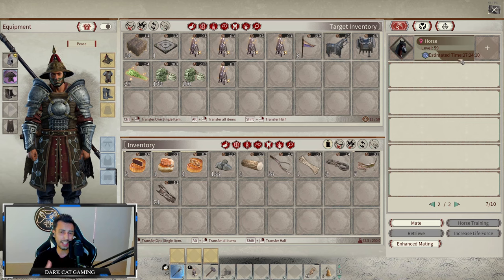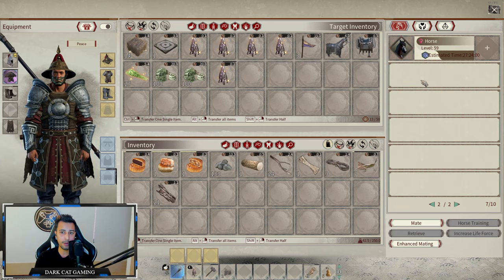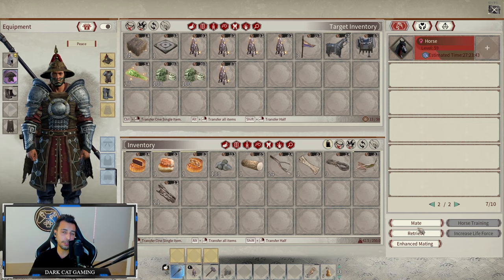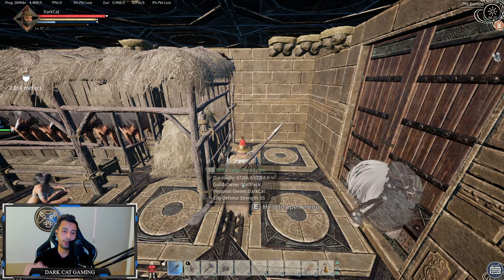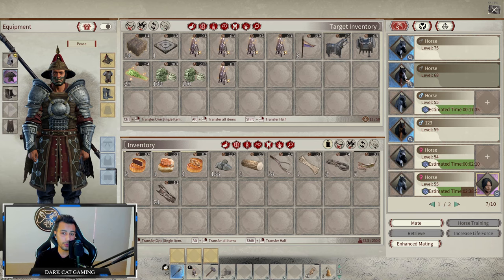Here's the key trick: if the horse takes under 30 to 40 hours to tame, it will be a blue horse — as you can see all these horses are blue, and those three will also be blue because they were 26 hours like this one. If you don't want a blue horse, click retrieve so the horse leaves your stable, then you can kill it to catch a better one. From 50 to 80 or 90 hours it's going to be a purple horse, which is a very decent horse. From 100+ hours in your stable it's going to be a legendary horse or higher.